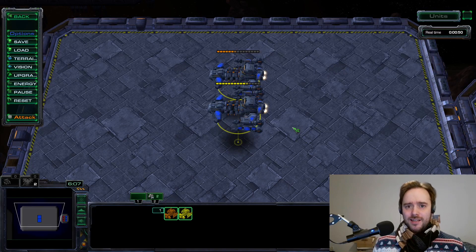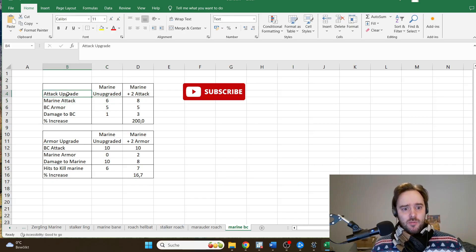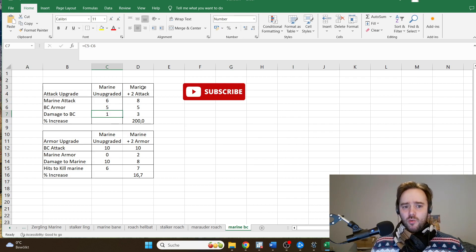But why is that? We're going to take a look at the Excel sheet. First we take a look at the attack upgrade. The unupgraded Marine has an attack of 6, while the Marine with plus 2 attack has an attack of 8. The battlecruiser with plus 2 upgrades has an armor of 5. This means that the unupgraded Marine does only 1 damage per shot to the battlecruiser, while the Marine with plus 2 attack upgrades does 3 damage to the battlecruiser.